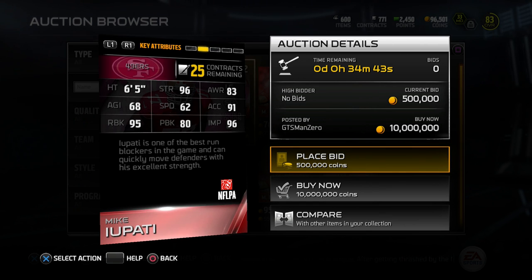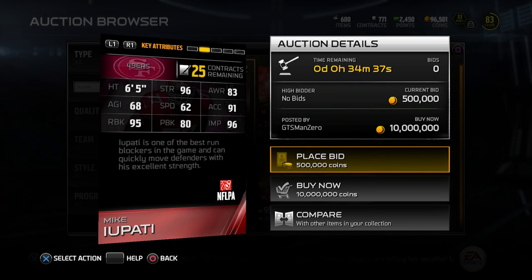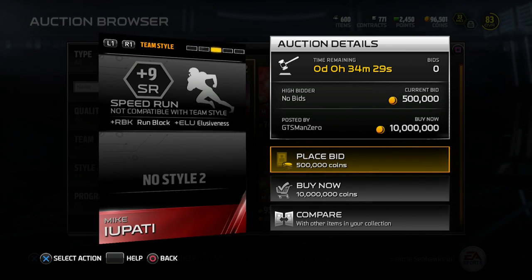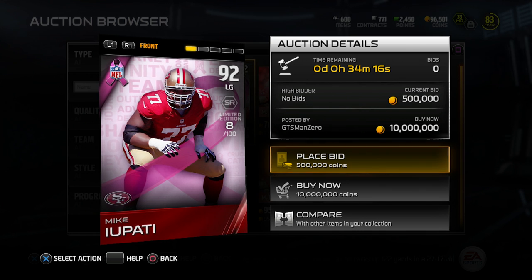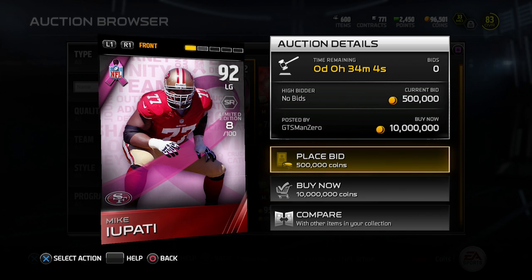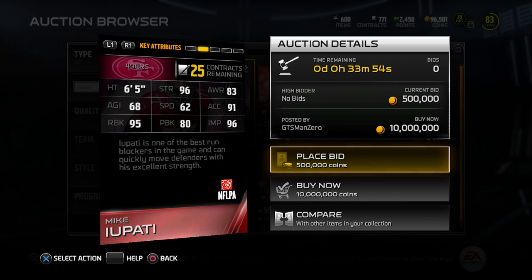Overall, this card is better in every area than the current Mike Upati, which is going for roughly 65,000 coins depending on your console — a little cheaper on PS3, a little more expensive on PS4. Now I'm not entirely sure this is the best overall left guard in the game. I actually think the Gene Upshaw legend is possibly better overall, and the reason is his pass block — it's 90 in pass protection as opposed to 80. And the run block is actually the same — both are 95.